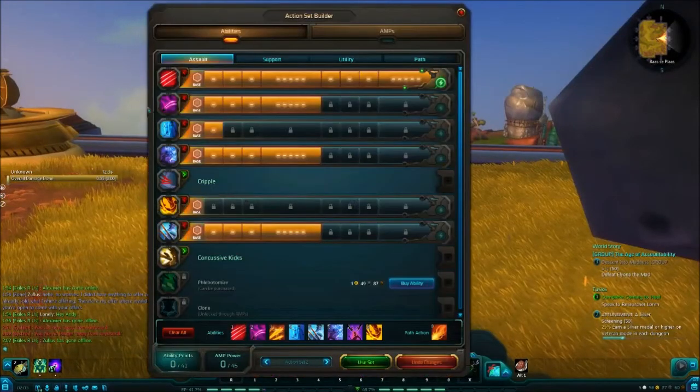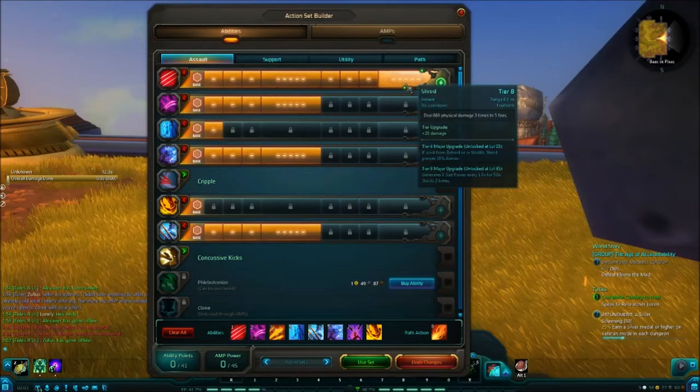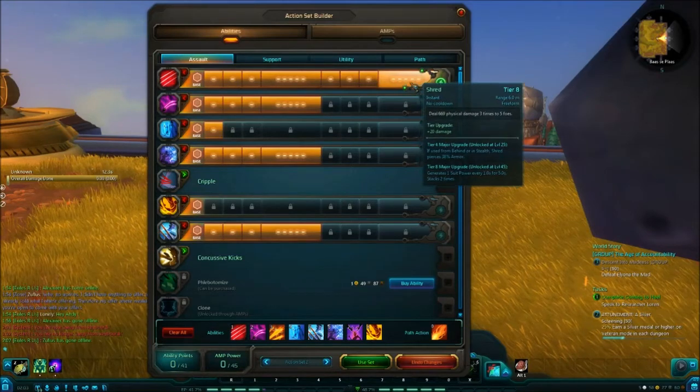So first of all, I've gone for the suit power regeneration spec, which basically — anything that refunds suit power you want to take. You want to tier your first auto, basically like an auto attack, you want to tier that up fully, because it has the 'generate 1 suit power every 1 second for 5 seconds,' and it stacks 2 times.